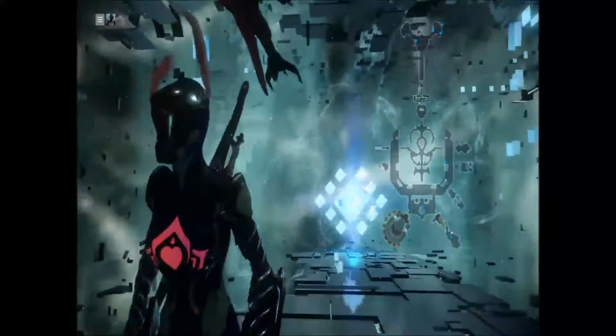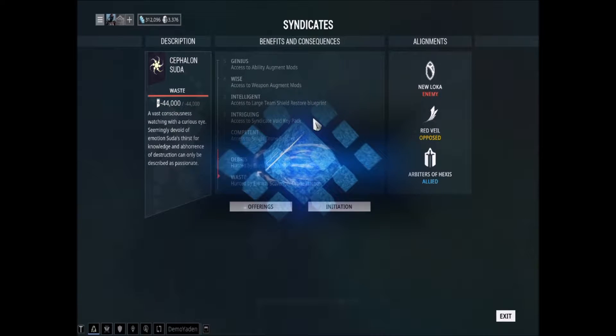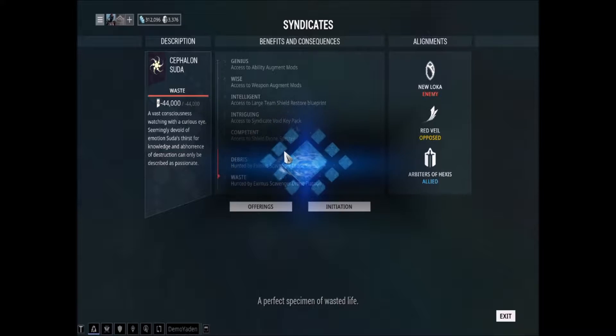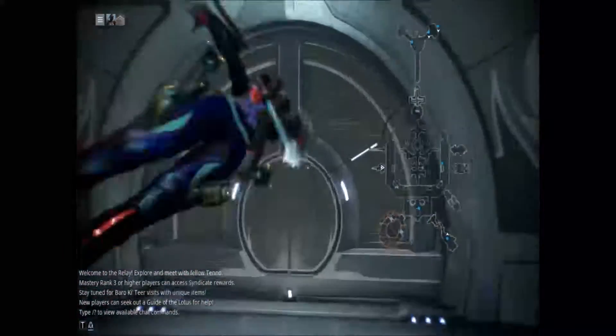Right through here we have Cephalon Suda — completely enemies with them. As you can see right here with their enemies status: hunted by an Eczema's scavenger drone squad. But they think I'm a waste, so I'm hunted by the platoon, which is not that fun because they will actually do some damage to you.